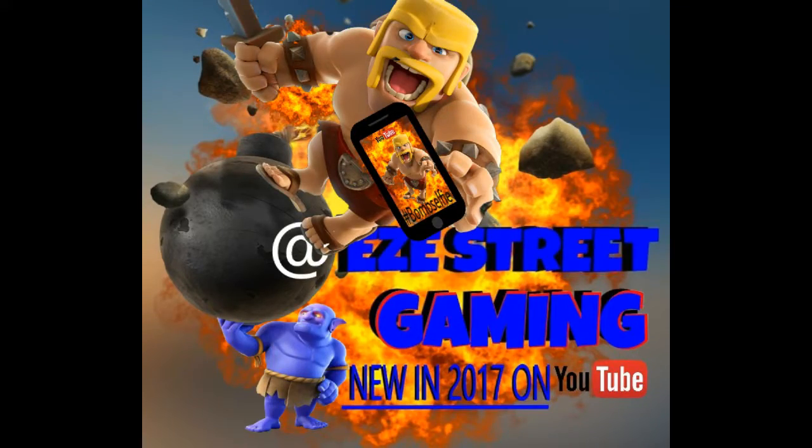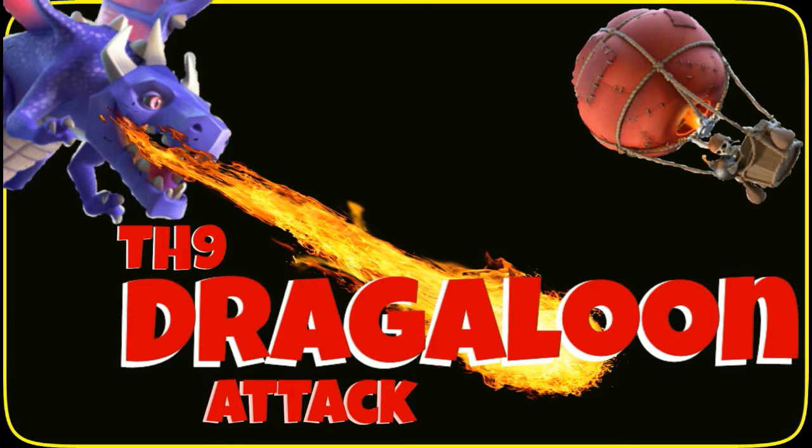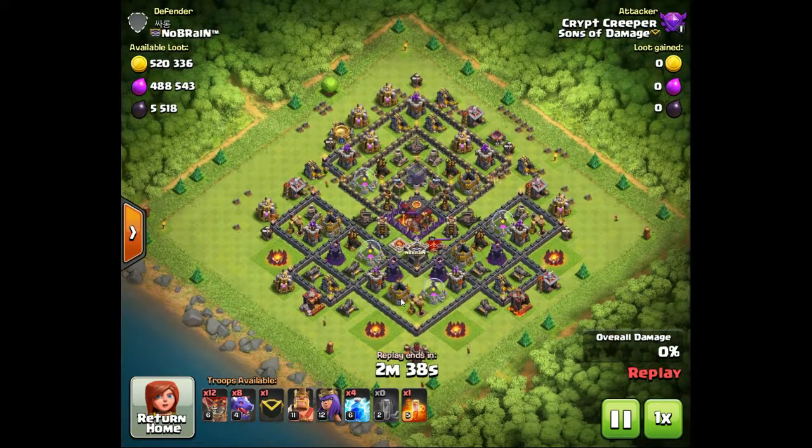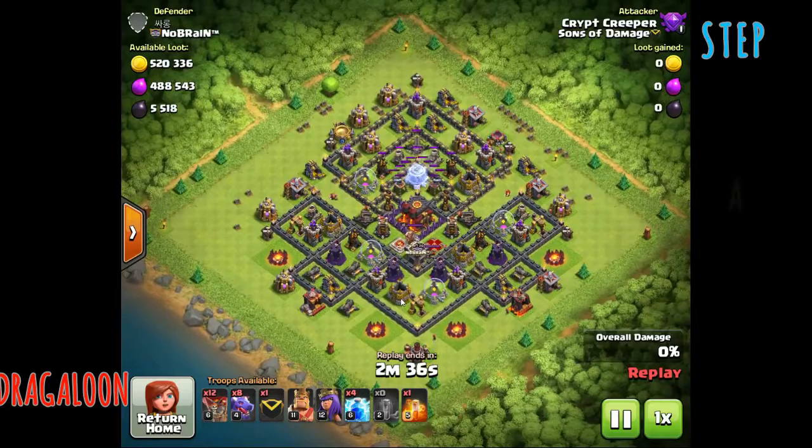Hello fellow Clashers, this is EZ and this is the Dragaloon official attack guide, one of several that we've done. In this particular video we have Creeper, or one of Creeper's accounts, and he has two great attacks that he's done that I'd like to show you and break down a little bit on how to do this Dragaloon attack in Town Hall 9.